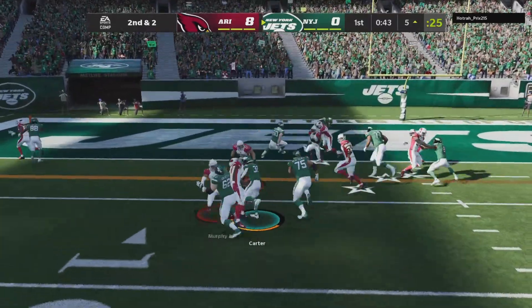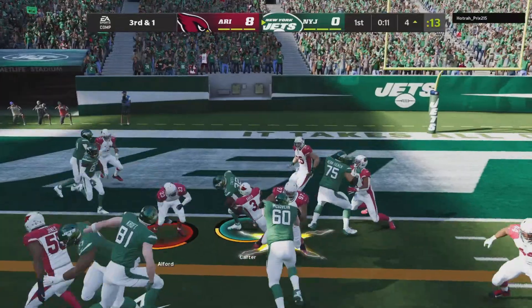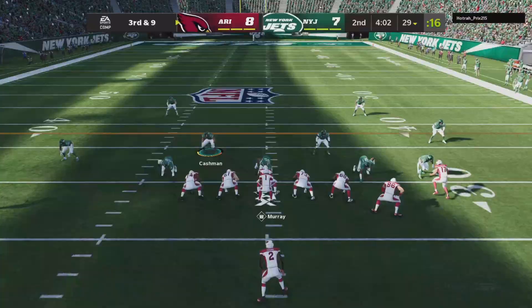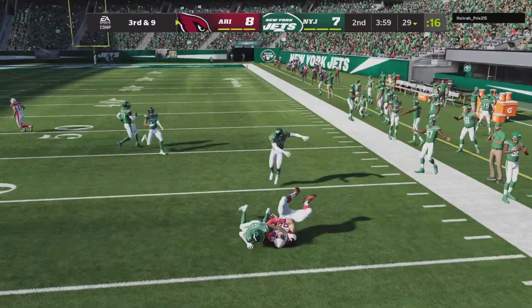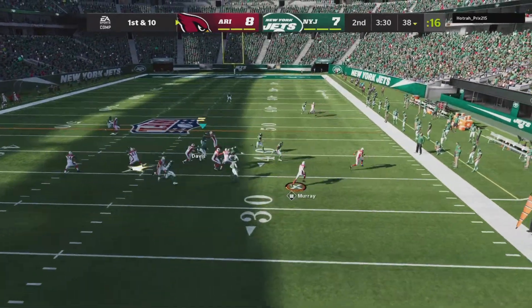Another run on second down with Carter, and they'll run with Carter. Here's the sneak with Wilson. Because now you're in scramble drill, so everyone's adjusting their routes. You're back to one, sliding out of the pocket.